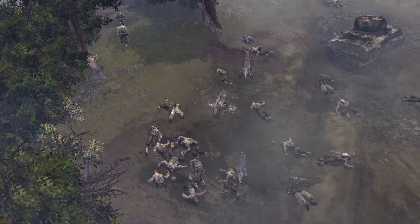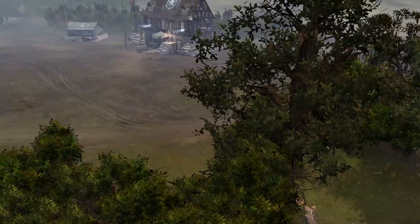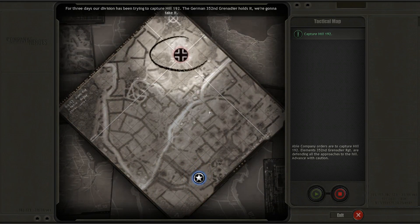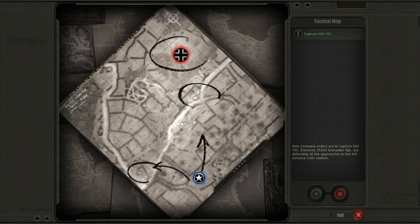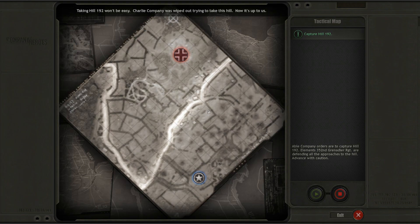He's strewn throughout the lane. For three days, our division has been trying to capture Hill 192. The German 352nd Grenadier holds it. We're gonna take it. The hedgerows are heavily defended — this means we'll be clawing our way uphill under intense fire, so watch your flanks. That's not all. The 352nd is reinforcing from these towns. If we can secure these areas, it'll stop them from attacking our line of advance. Expect these two roads to be well defended — avoid them for as long as you can. Taking Hill 192 won't be easy. Charlie Company was wiped out trying to take this hill. Now it's up to us.